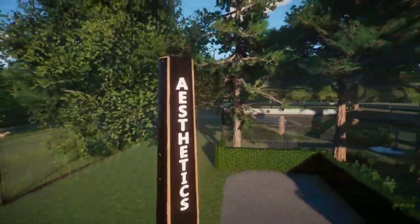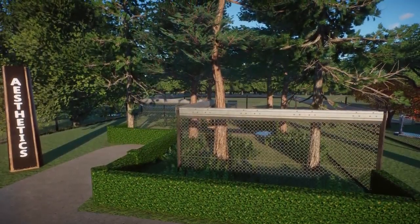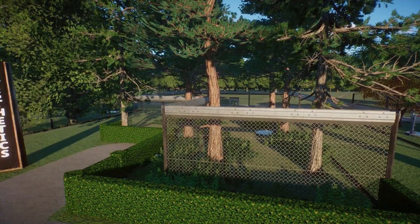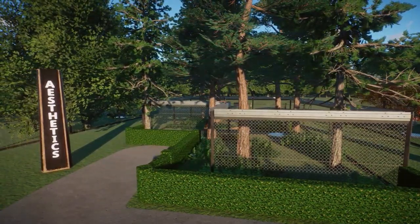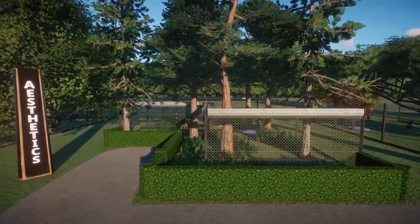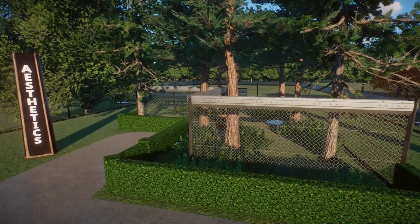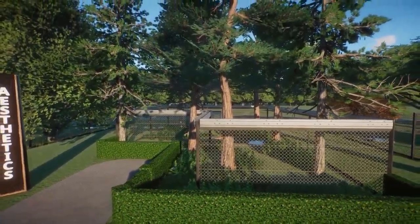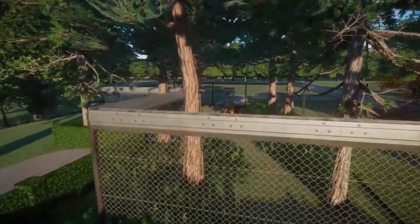Next: aesthetics. Aesthetics is a major factor in zoos — we want things to look nice for the guest experience, it can be useful for education, and generally we can use planting to tie different areas together, blend areas in, hide fencing, cover off-show areas, and use it for theming. Here, for example, we've got the Siberian tiger, and we've used plants to mimic the natural environment and natural habitat, which is good for education and theming as well.